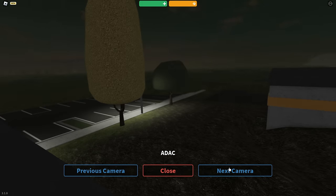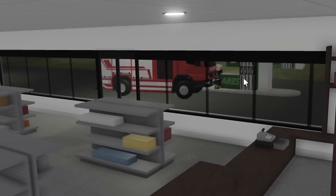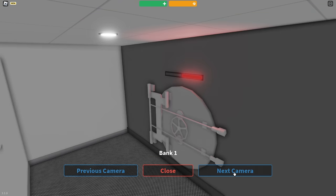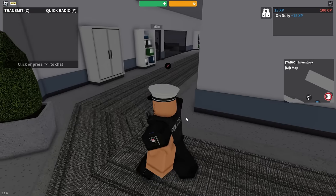For example, you can check security cameras and you can actually see the cameras too. You can see there's a firetruck pulling up to the gas station right now — you're able to see it from the camera. Here's the vault. This is a really cool system which I haven't seen in any other game before. It's pretty awesome.